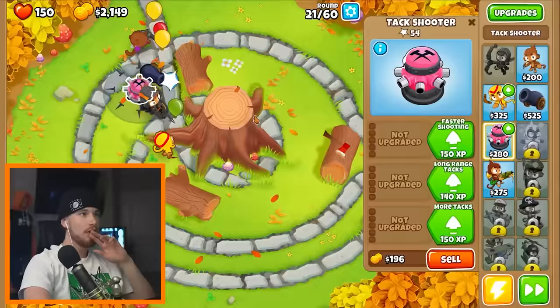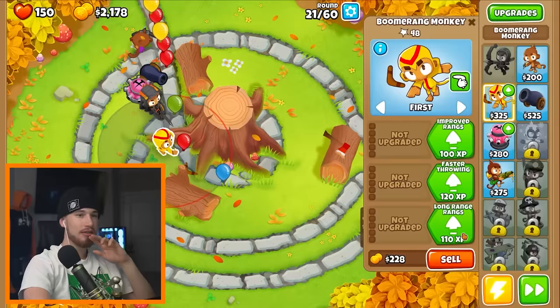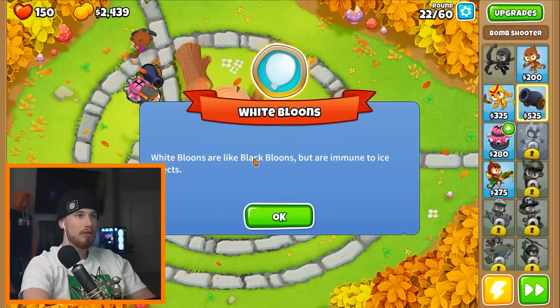I have some money I should be spending. Let me unlock some of my boomerang upgrades. Now I have white balloons — you know what? Let me get bigger bombs, heavy bombs, really big bombs.